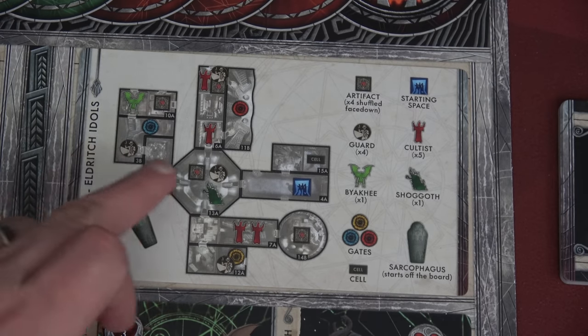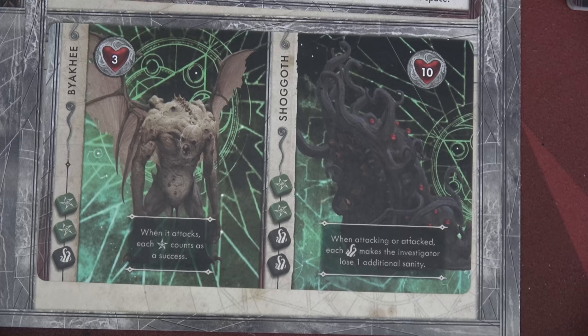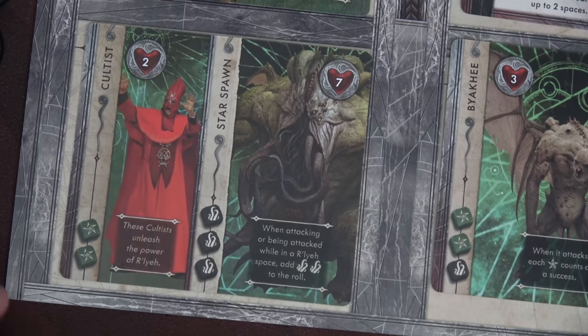We've set up our board. We have four guards that will start in this space. The two scenario-specific enemies are hard-hitting. We have the Byakshi — when it attacks, each star counts as a success and they roll three dice. And then the Shagoth — this guy is terrible. When attacking or being attacked, each tentacle makes investigators lose one additional sanity. We also have our cultists with no special effect, and the star spawn — when attacking or being attacked while in a Raleigh space, add two insanity to the roll.